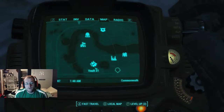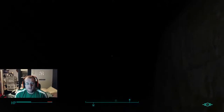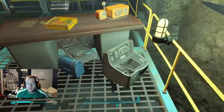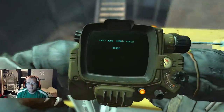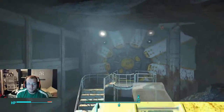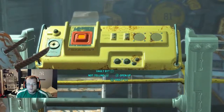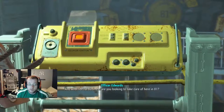Alright, welcome back. This is episode number 19. I think I messed up the last episode. This episode is played at 2x speed because it took me forever to get through this thing — there was a lot of stuff to look at. Basically it was a short trip south to Vault 81 from Oberlin. Today we're going to be talking about Vault 81 and whether it's worth it to get in.